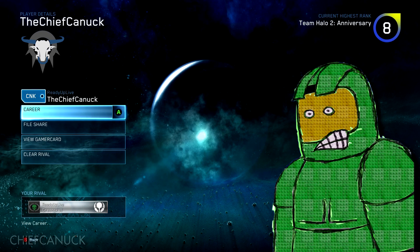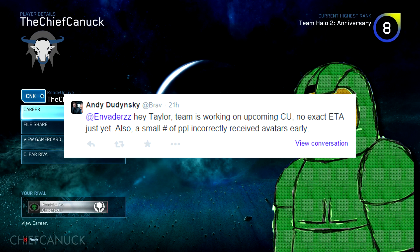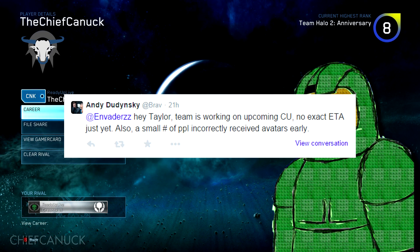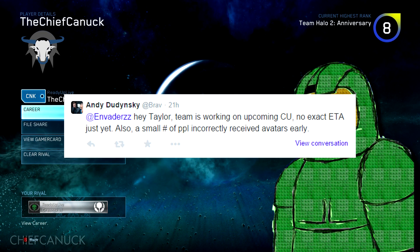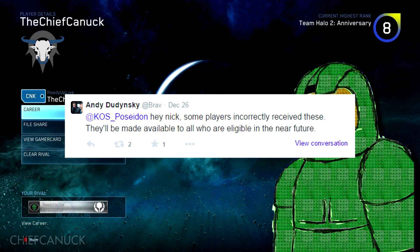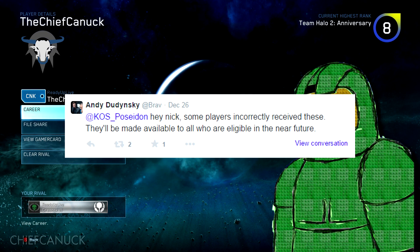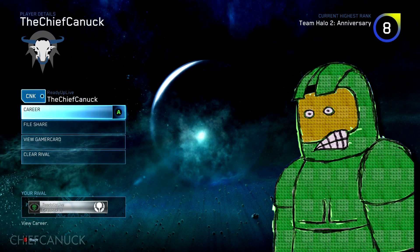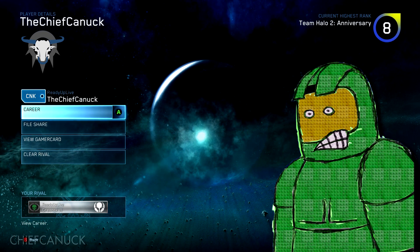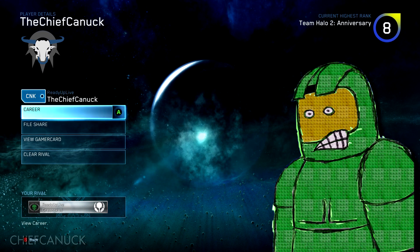Now, these kind of appeared for people randomly about a week ago, and Bravo confirmed via Twitter — and many other people confirmed via Twitter — that these were released early to those unofficially. There was kind of a glitch; they shouldn't have gotten them this early. I randomly got them today, and it seems like quite a few people are getting them today as well. They're starting to slowly roll out when these were supposed to be part of a content update — an actual download that you're forced to update the game — and it seems like these are just being released slowly by accident. But don't worry: if you guys don't have these right now and you did play between November 11th and December 19th, you guys will most likely definitely receive them when the content update releases. There's no ETA on that right now, but they're hard at work.